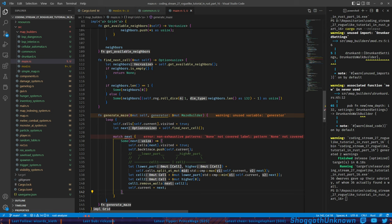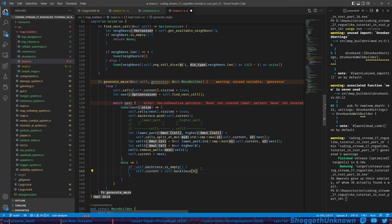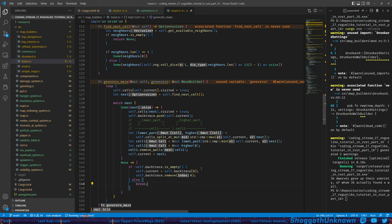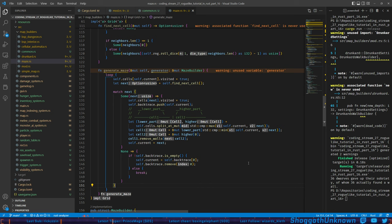In the None case — when there are no neighbors — if backtrace is not empty, current becomes the first thing in the backtrace and we remove it. If backtrace is empty, we break out of the loop. After the match, we call copy_to_map and take a generator snapshot. self.current is then set to next, and we repeat the loop.